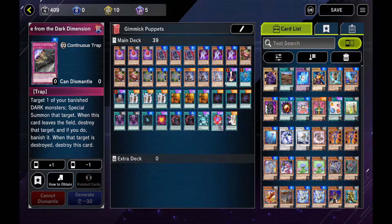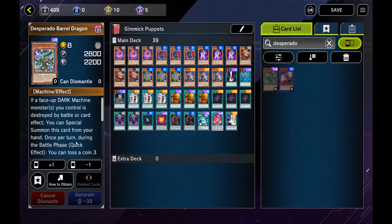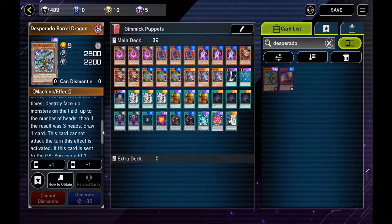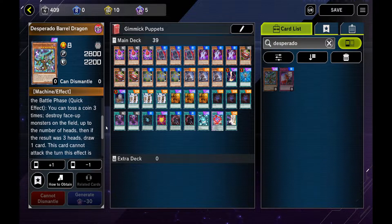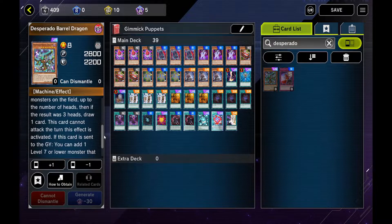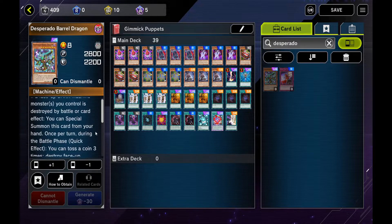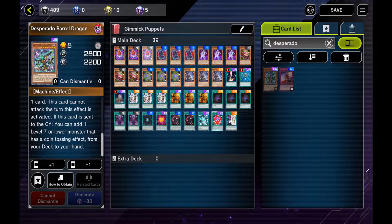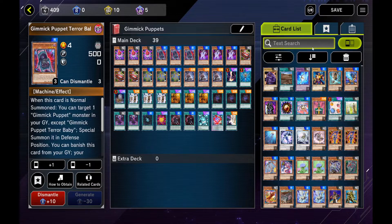Other people, since it's a Dark Machine-based deck, run Heavy Metal Raiders — I don't know why you would, necessarily. Or Desperado Barrel Dragon for the field pop. I don't personally see it as worth it, especially because it looks like it's a mandatory effect. It tosses three coins, destroys a face-up monster on the field up to the number of heads, and lets you draw if it was three heads. But it's a free 2800 monster if a Dark Monster you control is destroyed, so that is up to your taste. I think one or two wouldn't hurt — it's usable.